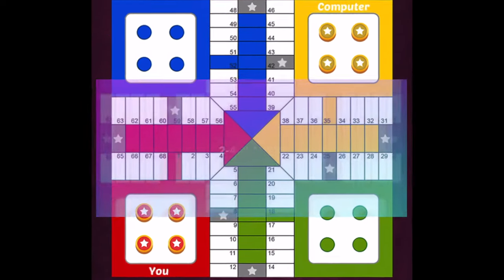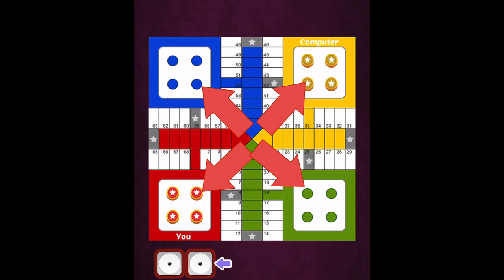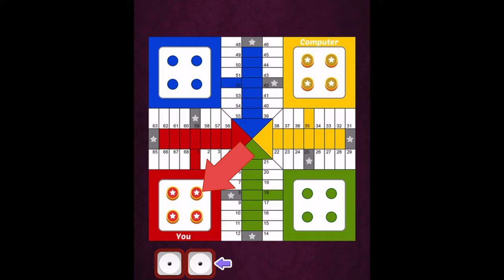Parcheesi can be played with two, three, or four players. Each player has a nest, and in each nest they have their four chips. I'll be playing in the lower left — this is my nest — and the computer will be here in the upper right. Every person has a different color; the chip color matches the nest color. Every player also has a final ending that matches their spot — here's mine, there's the computer's.